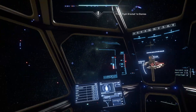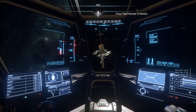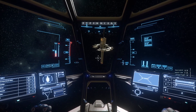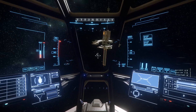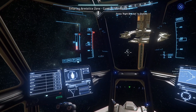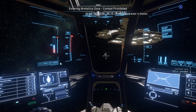Now that we're here I'll hit B again to toggle off the quantum drive. We're screwing in toward Port Tressler. One thing to note: you need to put your landing gear down in order to land — you do that by hitting N. It'll be displayed on the HUD that it's going down.